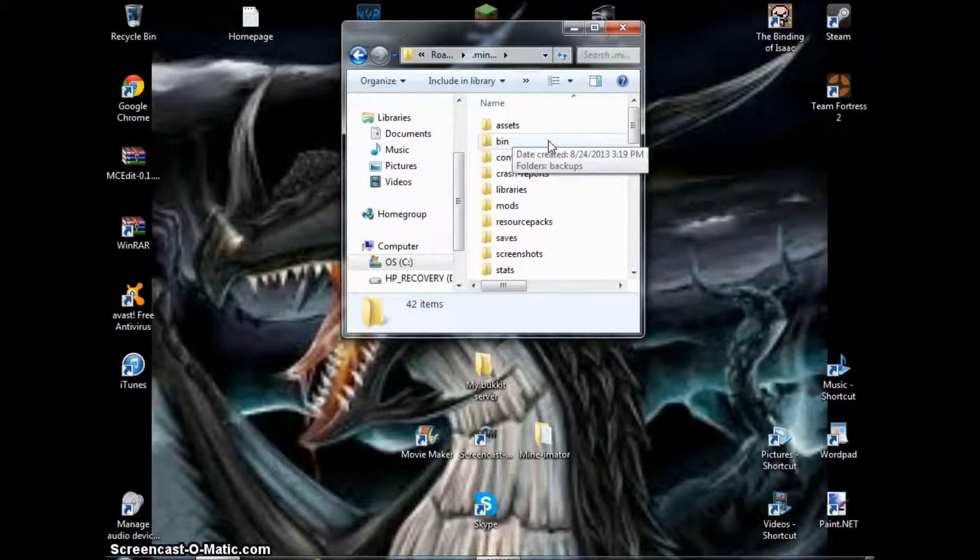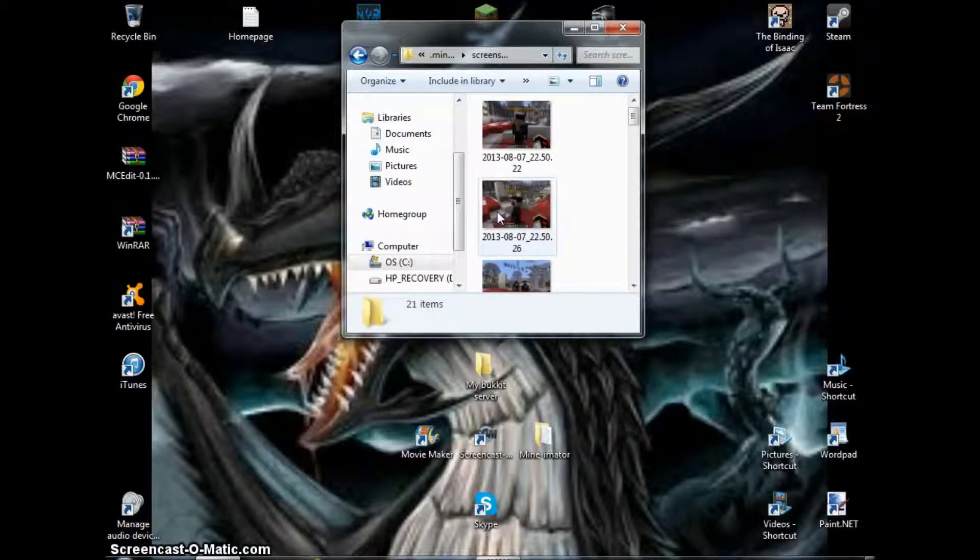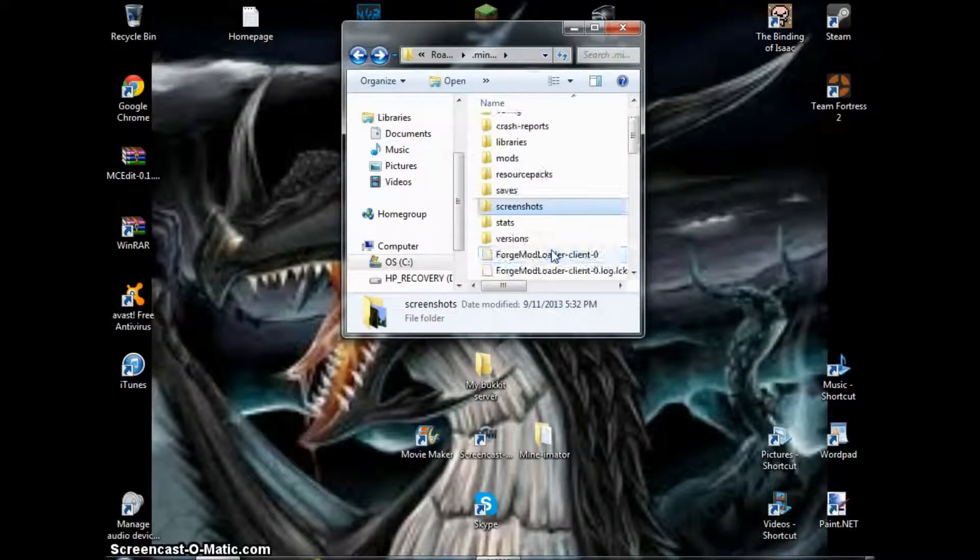There'll be all this stuff. Bin won't always be there for you, but there's all this stuff. Screenshots — you can take screenshots with the button F2, and if you have a keyboard where F2 is a shortcut to brightness or volume, there's an FN button on the bottom by the spacebar. Hold FN, hit F2 and you'll get a screenshot. To access them, you just do this — here are all my screenshots.